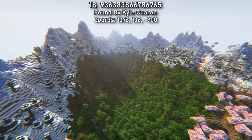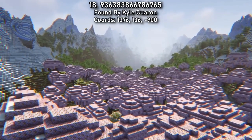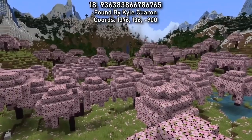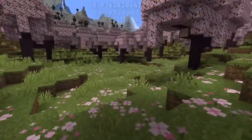Seed 18 had one of my favourite mountain craters in the previous update. The view of the mountain peaks at the end of the long forest valley is so beautiful. You can now enjoy that view from the comfort of a cherry blossom biome. There'll be a village here soon too, in bedrock.